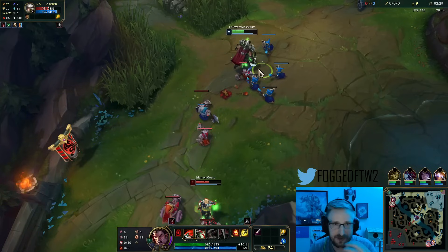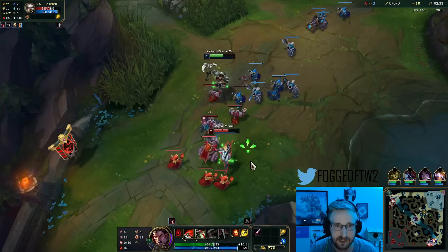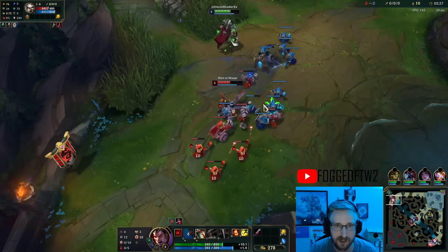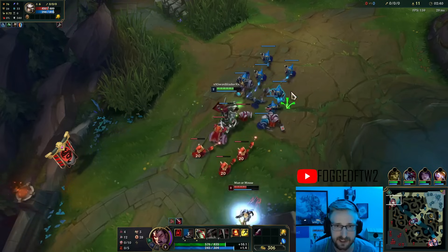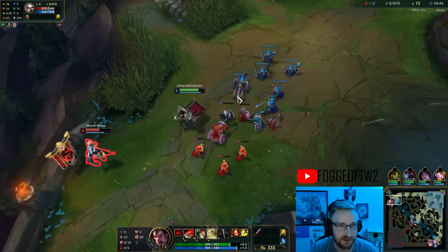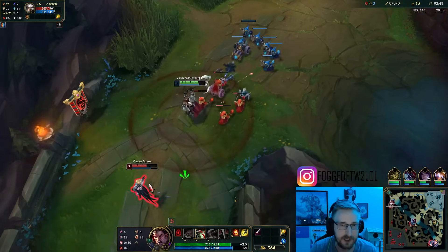Auto-attack into W to increase the number of auto-attacks you get. With the increased Hail of Blades attack speed, it's incredibly strong for trying to apply as much bleed as possible. And since we're going crit for Yun Tal, the extra attack speed with all this attack damage we're about to have is going to be really strong.